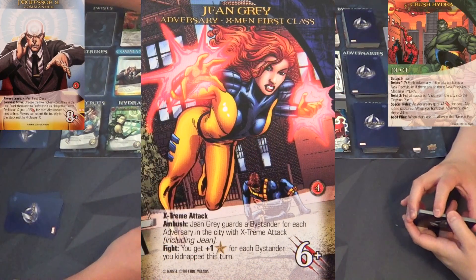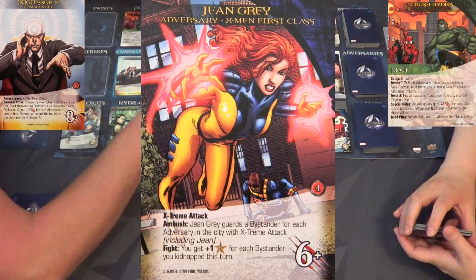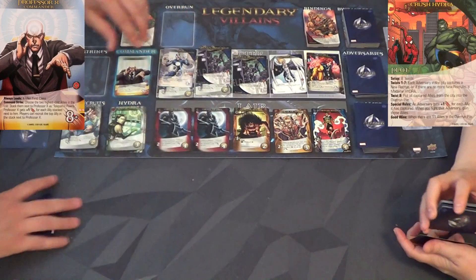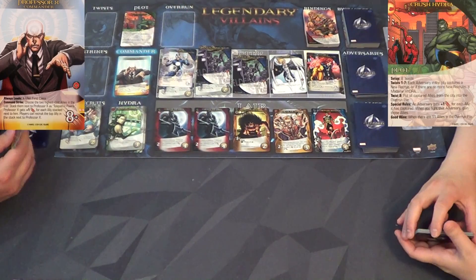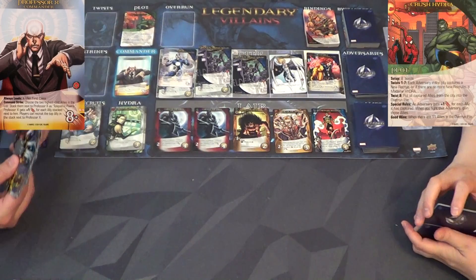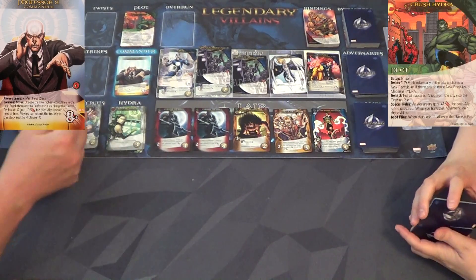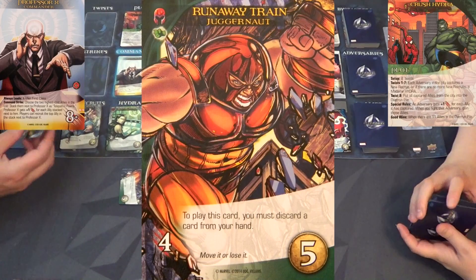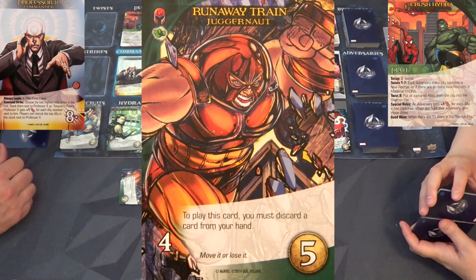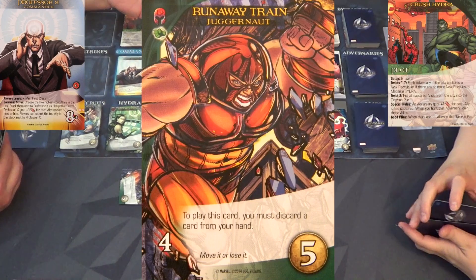Another Sabretooth popped out for you too - same one, so that's going to start comboing great! Jean Gray has entered the city. Jean Gray has the Extreme Attack icon as well, so we need to start getting somewhere. We're in trouble, guys - it's starting to pile up on us. Unfortunately everybody's getting so strong.